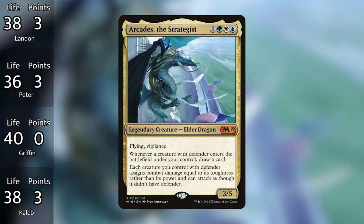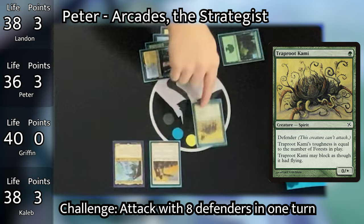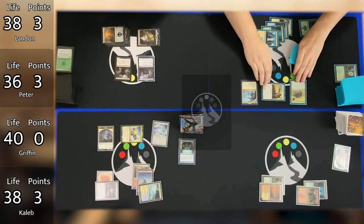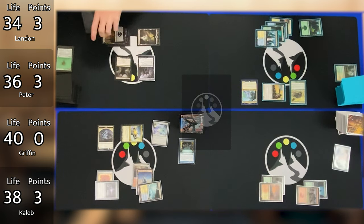Peter taps his last mana for Traproot Kami, which triggers Arcades, drawing him a card. Peter then goes into combat, swinging his Perimeter Captain at Landon for a total of 4 damage. Landon drops down to 34. Peter passes the turn back to Griffin, who untaps, plays a Plains, then taps 4 mana to cast his commander Rin and Sari.